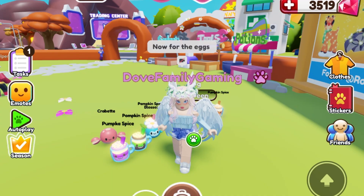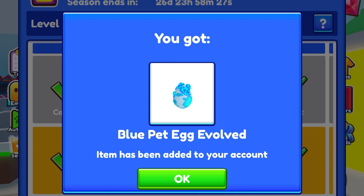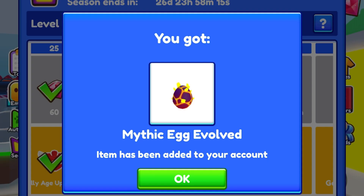Now for the eggs — I'm not going to open them though. I'm going to save them for another video. Blue pet egg evolved, green pet egg evolved, red pet egg evolved, and a mythic egg evolved.